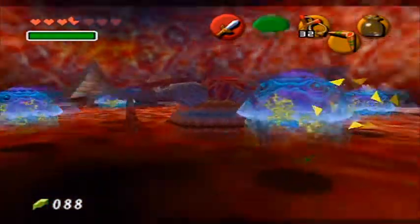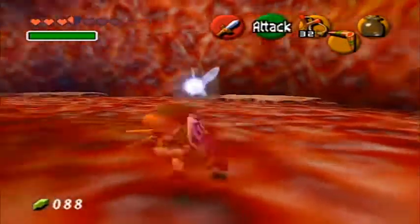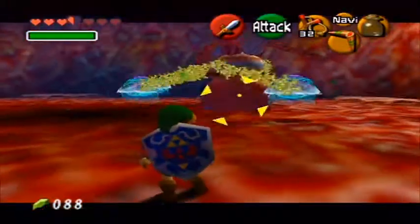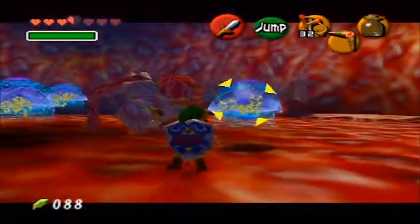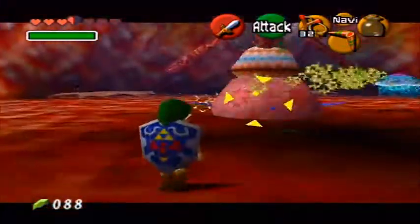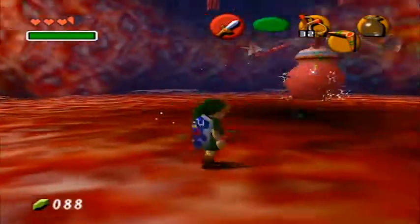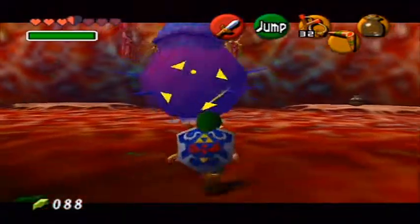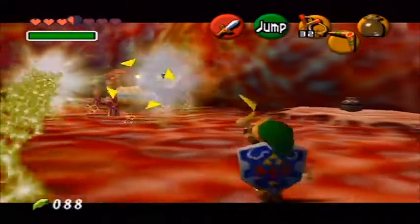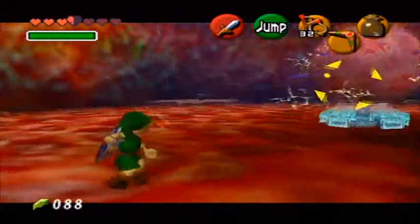I got him right there. So at this point you're given the chance to destroy his jellyfish attachments. Now you want to destroy his jellyfish as many as you can. I got all but one right there, so now he'll be easy to hit. He has no option but to face me. Whoa, okay, I jumped right in between those two beams and I didn't get hit. That was pretty cool.